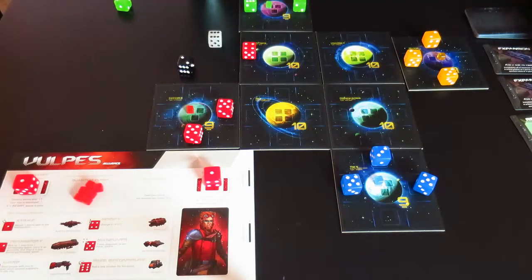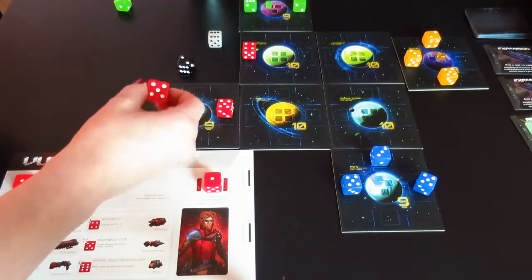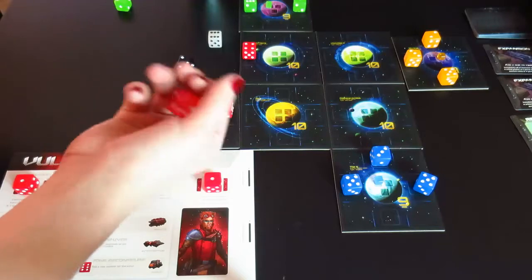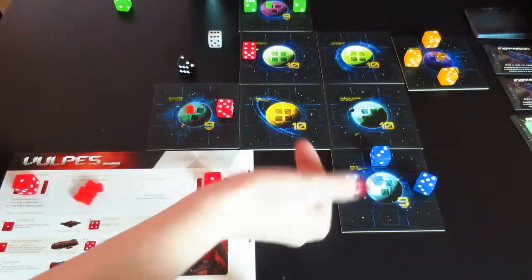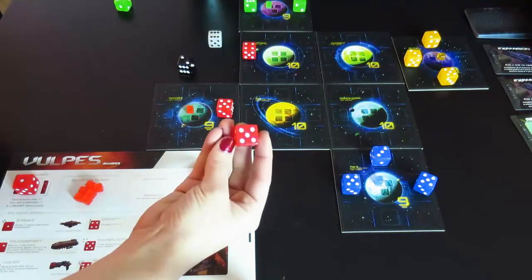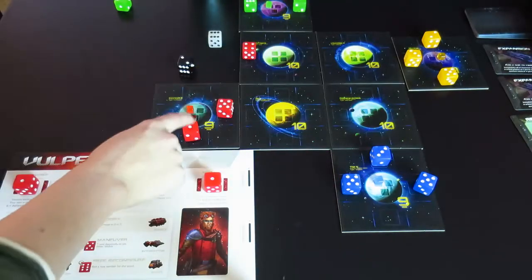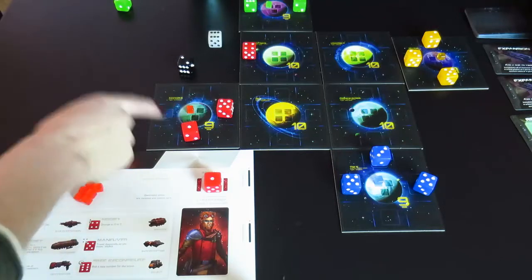Each turn, each player may take 3 actions and each of their ships can activate a special ability one time. The first action is called a reconfigure. If I have a ship out where I would prefer it to be any other ship, I can reconfigure that ship and place it back on the board. I can roll it until I get a new result — so my 5 is changed to a 1. That is one action.